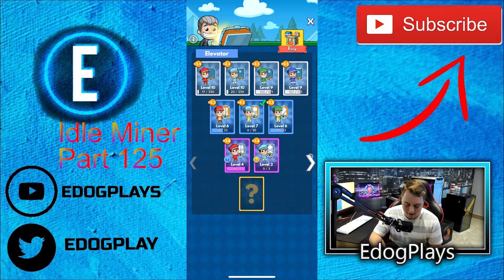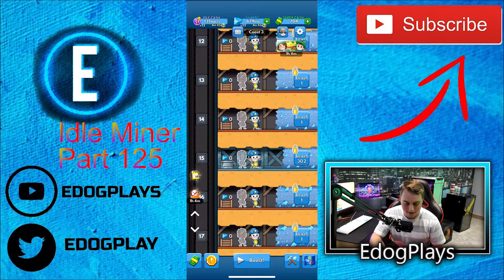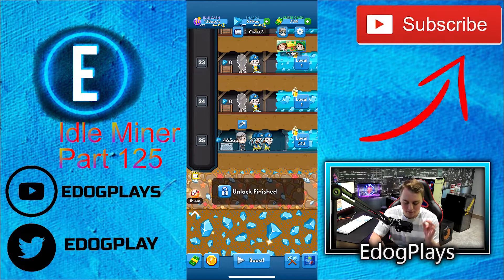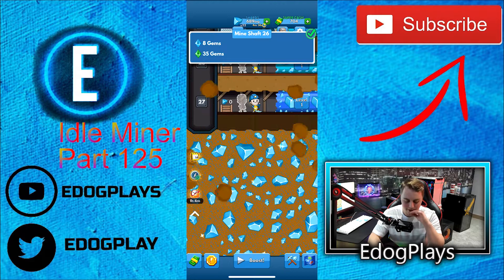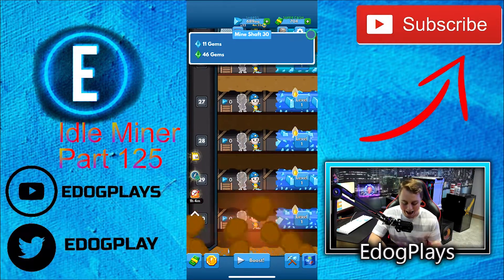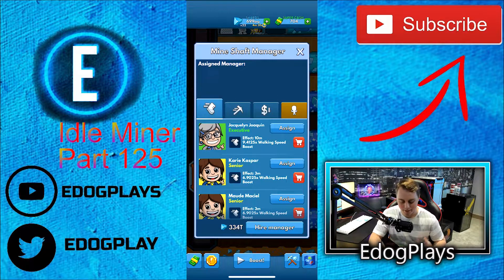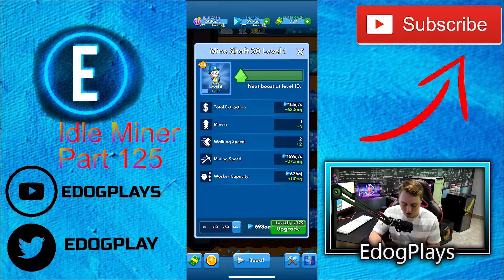Let's open up our common chest — we got absolutely nothing from that. Right off the bat, let's get as far down as we possibly can before we start doing any upgrades. We definitely should complete this mine shaft this episode and get a pretty good start on the next one, so I'm super excited to do that. Let's activate our best super manager here and get this mine shaft hopefully maxed out.